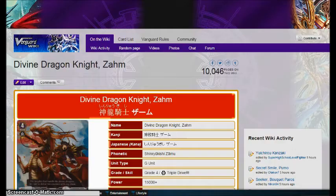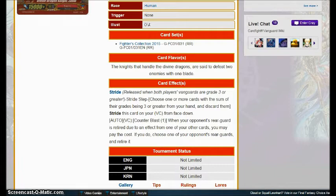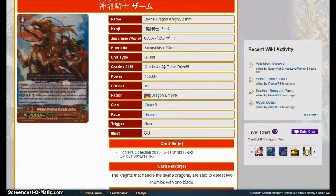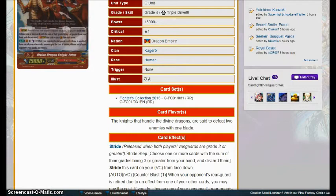Divine Dragon Knight Zom is the other Narakami G-unit. His effect is Counter Blast 1, when your opponent's rear guard is retired by an effect from one of your cards, you pay the cost and choose another one of your opponent's rear guards to retire it as well. So as long as you are able to kill something, you can kill something else. I think this will really happen in a Perdition Dragon Zom deck because you have Menacele Dragon who will proc this thing. A very okay card. Honestly, I think Narakami definitely got the better of their G-units in the set.